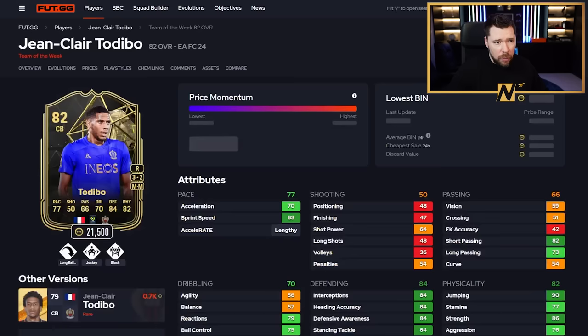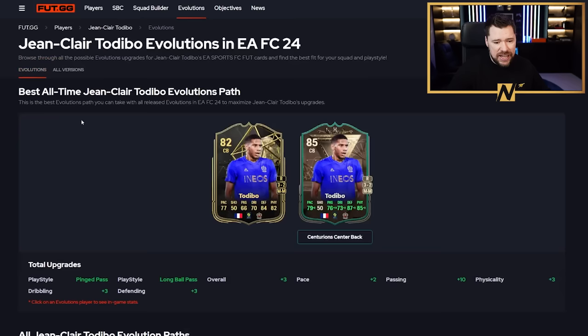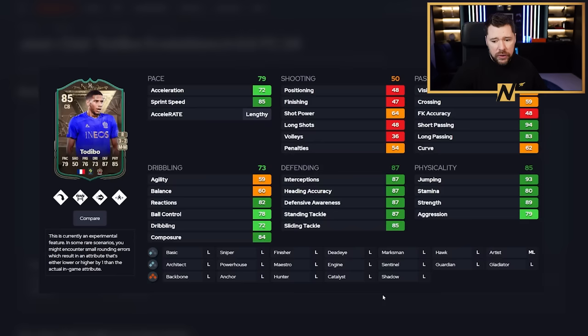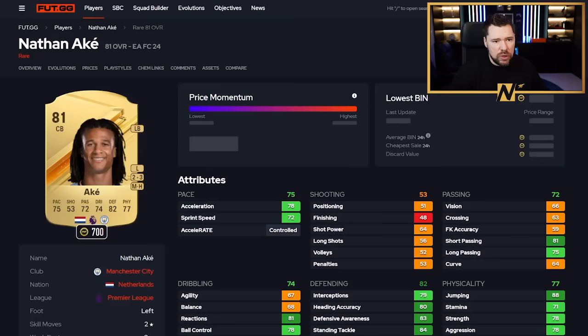We've got Tadibo, another inform. He's got long ball, jockey, and block - long ball is one of the things he gets for the upgrade, so he only gains the ping pass additionally. Jockey and block I like a lot. With a shadow, his defending is one of the elite level defender style defendings - 93 sprint speed whilst lengthy, 80 acceleration. Cracking passing, cracking physicals. A little heavy in certain dribbling areas, but defensively absolutely brilliant.